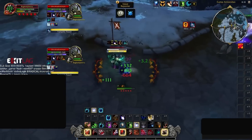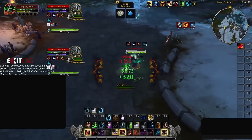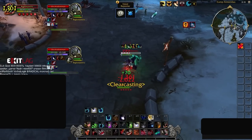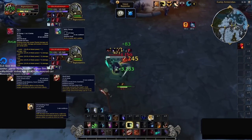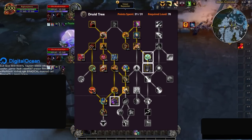Moving on to your normal talents, there are basically two different builds that you can go for, with only 5 talents changed. The main build consists of picking up normal talents that you should be no stranger to. These include talents such as Maim, Wild Charge, Remove Corruption, Skull Bash, and Stampeding Roar. The first build puts the remaining points mainly to pick up Cyclone.